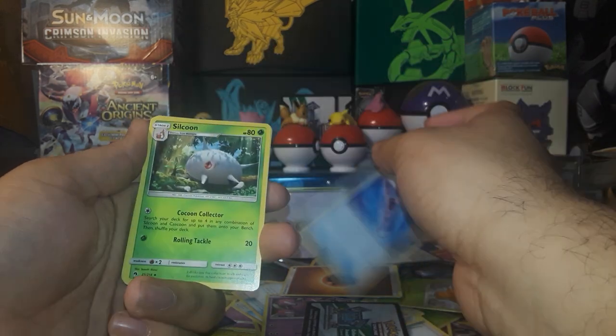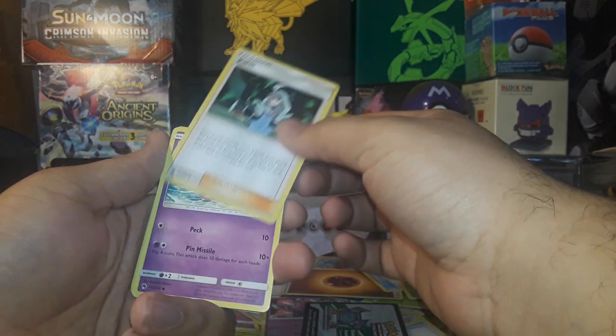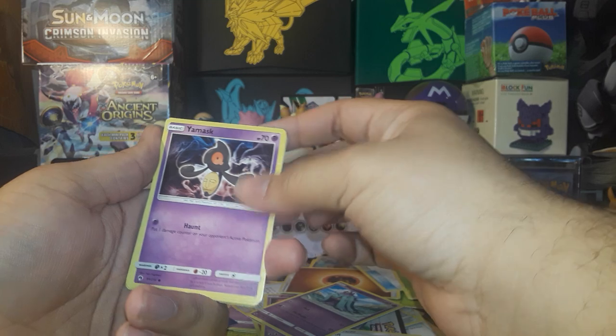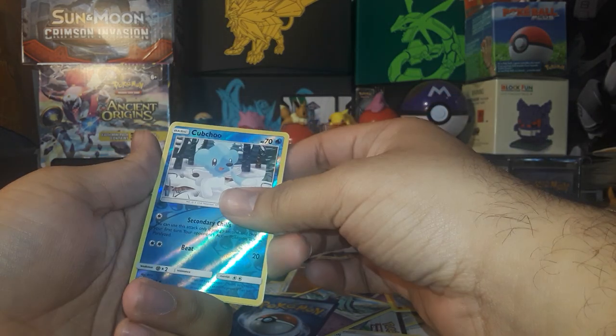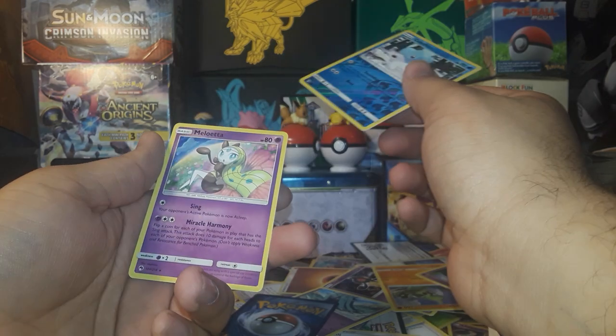All right, we've got Lost Blender, Silcoon, Kahili, Mareanie, Yamask, Stunfisk, Varvatar, Litwick, Reverse Cubchoo, and Meloetta.